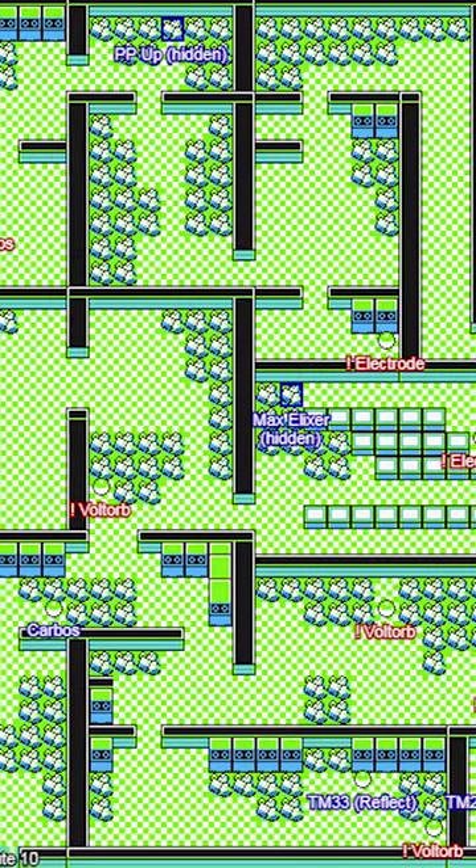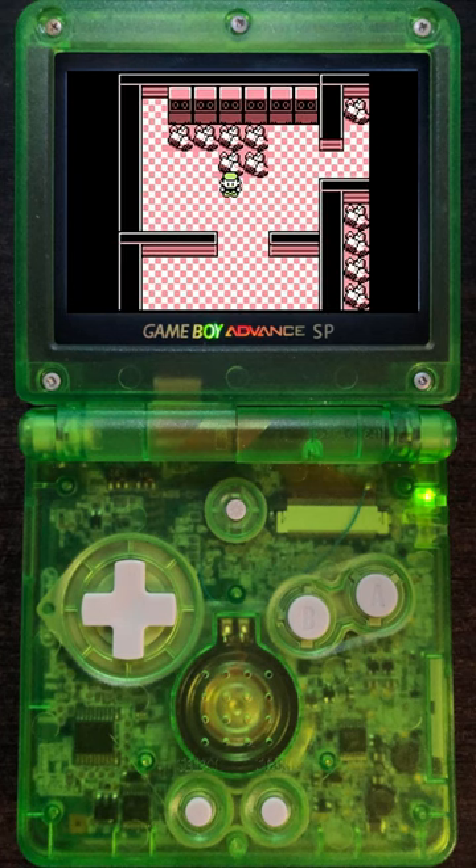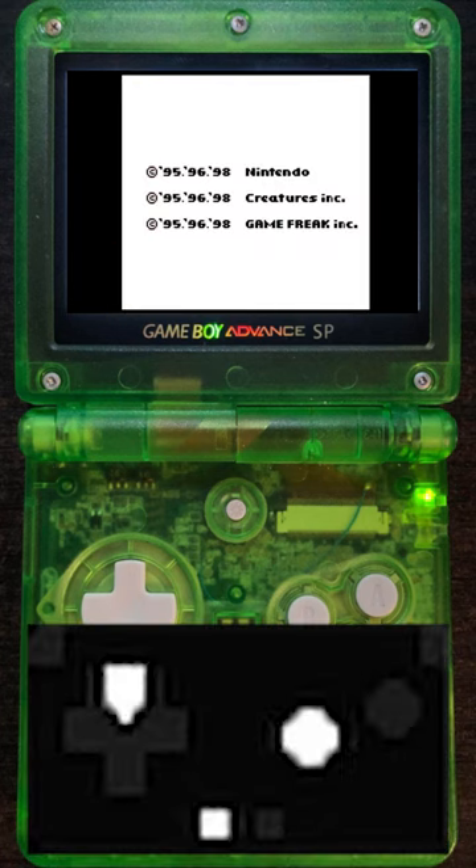Before doing the manip, make sure to clear all the items out of the Power Plant, even the hidden ones, as well as all the Voltorbs and Electrodes. Then save in the exact spot that I start in, and turn off and on your game.